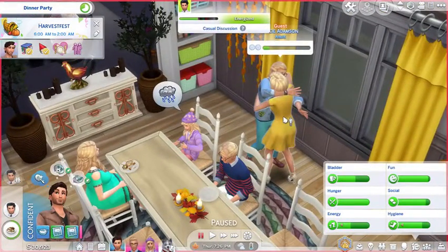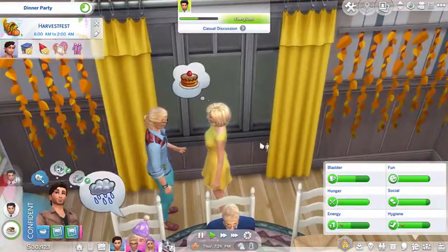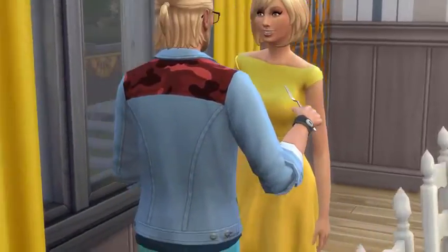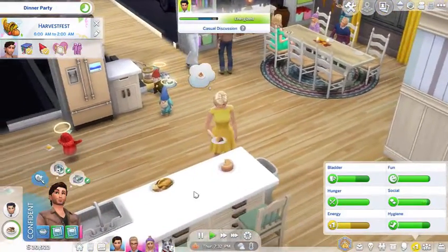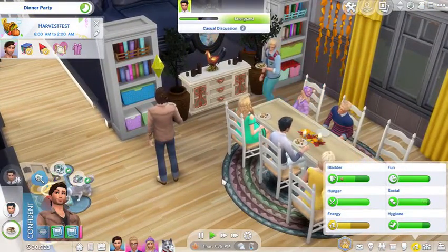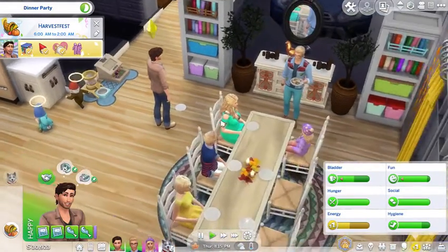Where did she come from? Okay, this is Marcy — this is George's mom. There she is. I probably see how she got here in the edit, but whatever. My game's been glitching a lot lately and I don't know why. Oh, we did it! And there's the thankful spirit — he should be thankful with his dad. Where's his dad? He's over here.